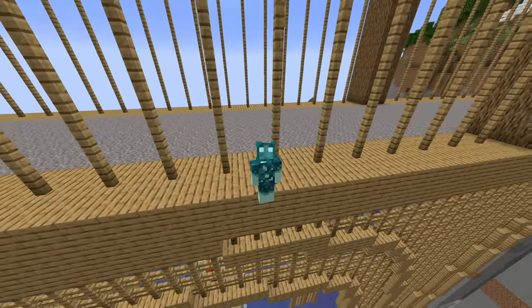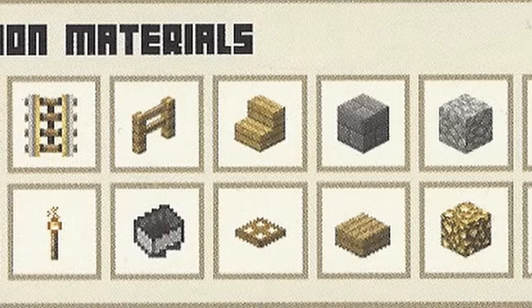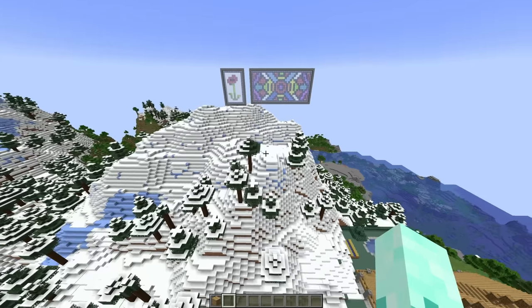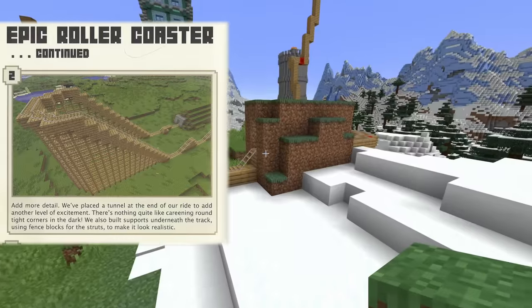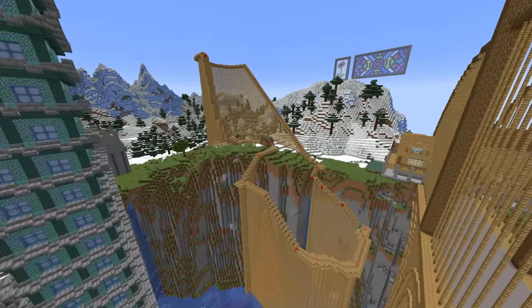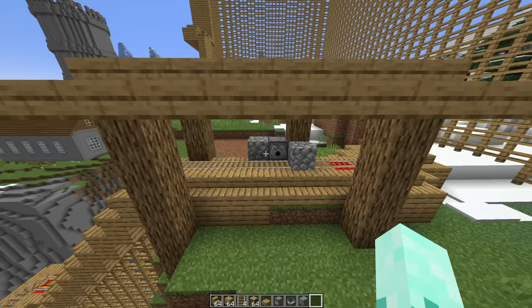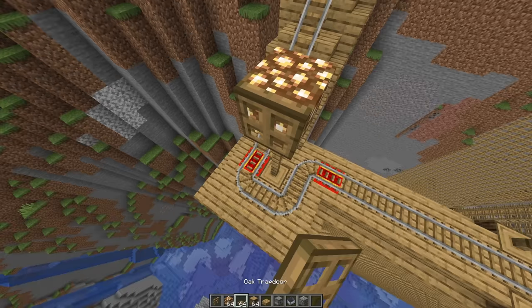And finally, the last build in the book — having a difficulty rating of three out of three, taking up six pages of the book, and having some of the most diverse materials in the entire game. It's a roller coaster. At this point we all know how it goes: create an outline, then position the rails on top of the wood planks, and then you have to add a tunnel. Now we have to add supports to it. Add stair blocks to the side of the track where it runs uphill to give it an authentic look. Two more steps and we're done with the book. We've got to make this thing, and also Mojang's dispenser is facing the wrong direction. And finally, we have to add some lights.